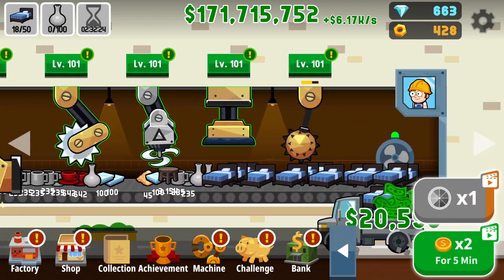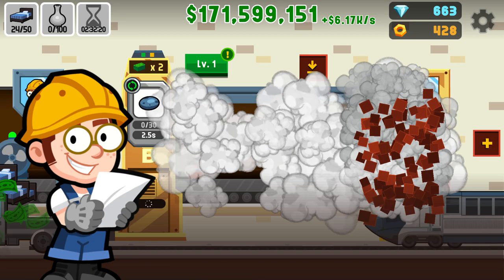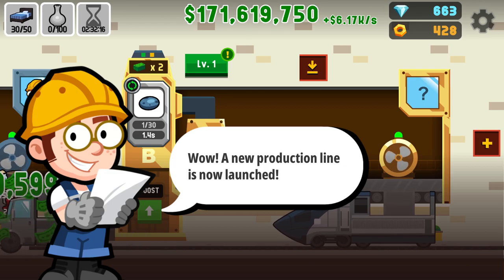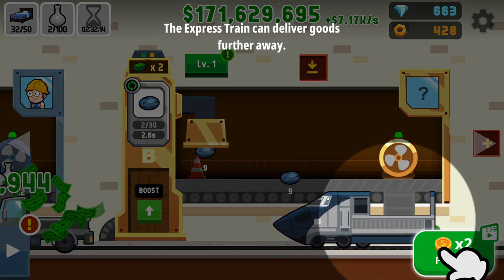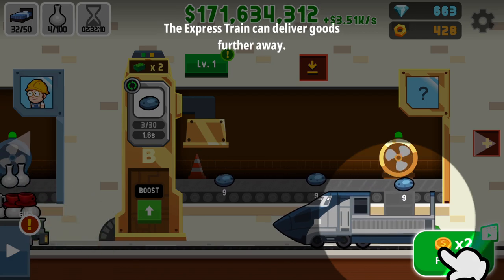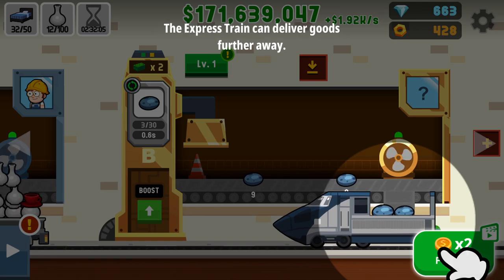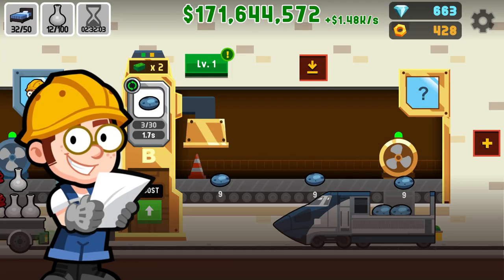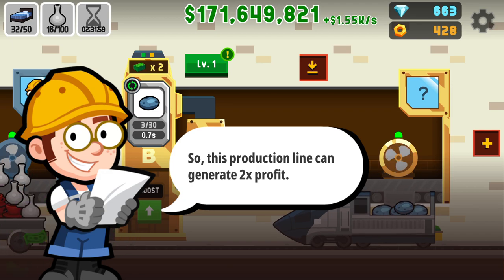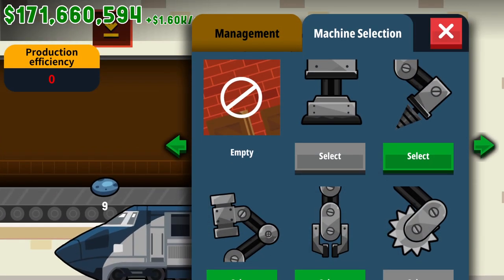I noticed a new production line has now launched. Express Train can deliver goods further anywhere, so we have a train along with that too. This production line can generate two times profit — I better get some machines in there then.